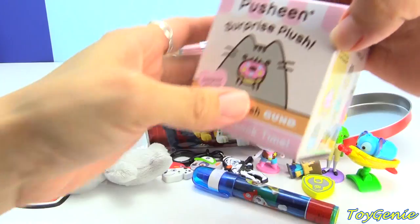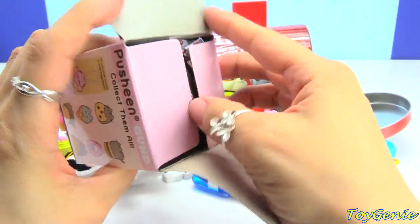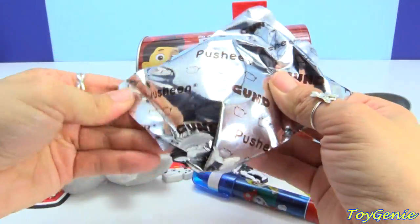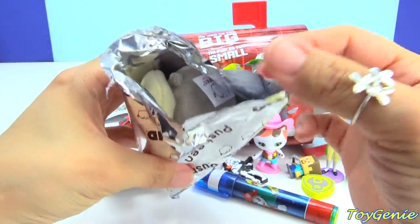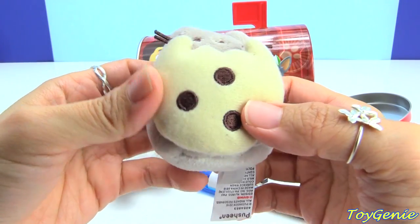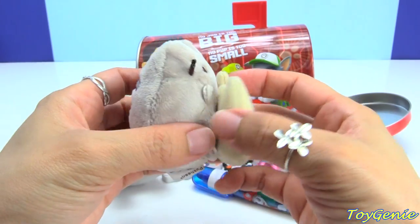We have a Pusheen blind box. And we have Pusheen holding a cookie — so super soft and adorably cute.